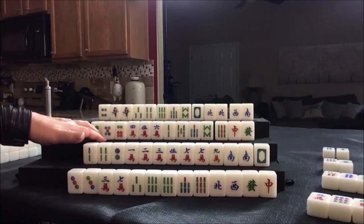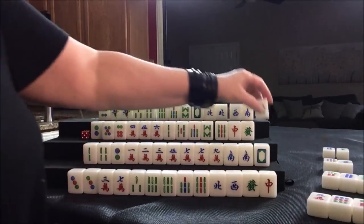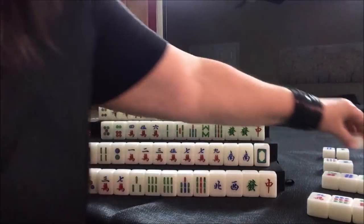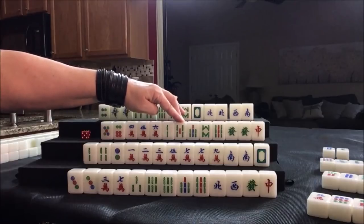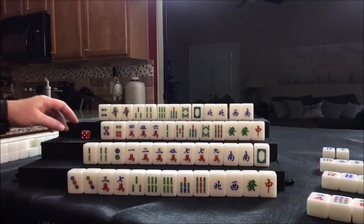Let's draw now for this player — we're thinking mixed triple chow and all simples, so that eight bam is not going to help. Green dragon — they paired up a dragon. That's two fawn right there. What about mixed triple chow and dragon pung? Let's get rid of the two dot. Mixed triple chow is number 41, eight fawn; dragon pung is two fawn — that would be ten fawn. So we need here a four or a six badly.